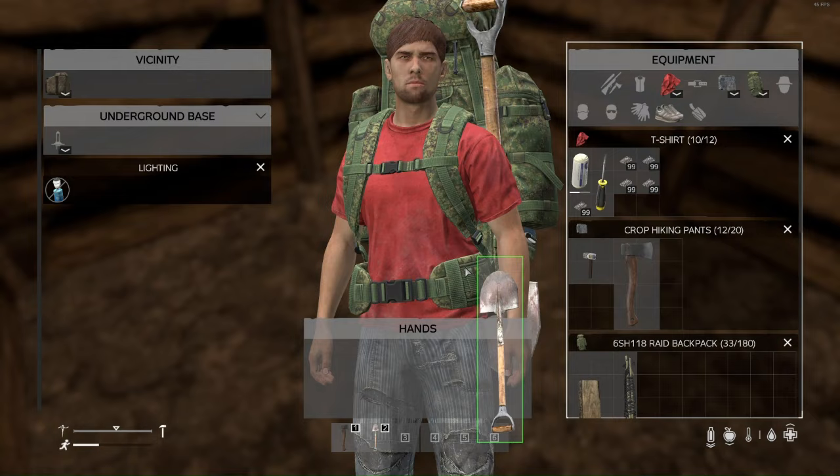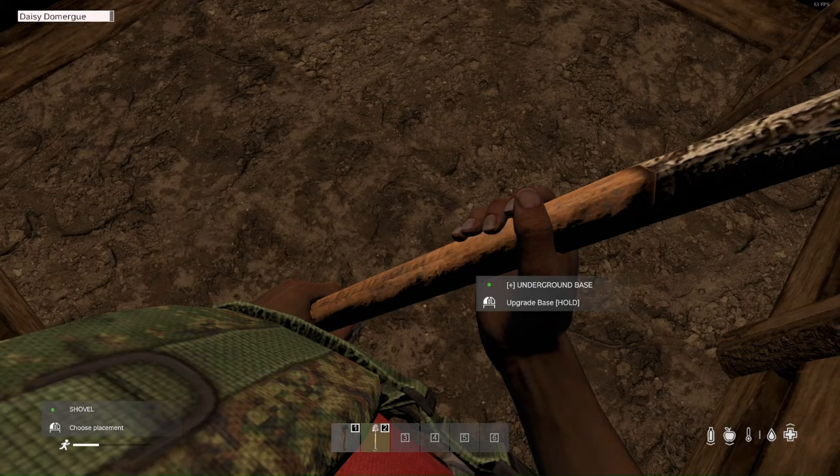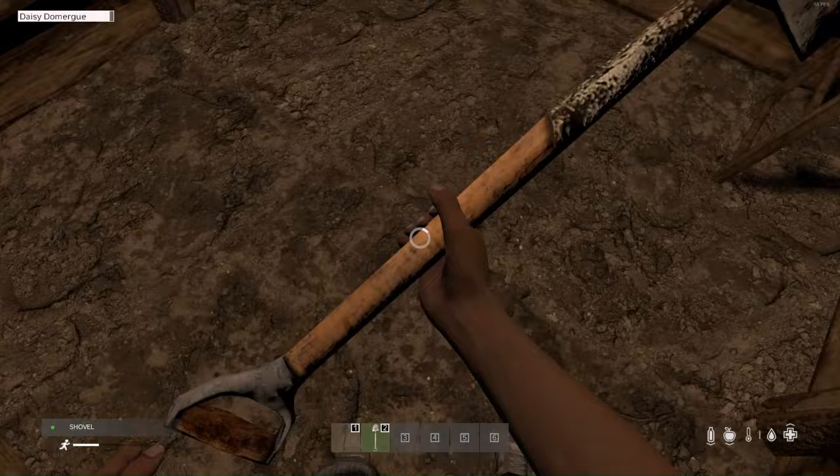Connect the lamp up in the lighting section so that you have adequate vision. For the next part, take your shovel again and upgrade the base — look at the floor and it will give you the prompt for 'upgrade base'. Hold this again for approximately two minutes.